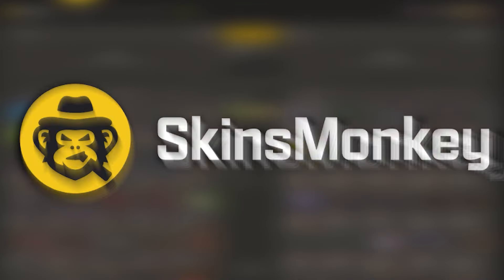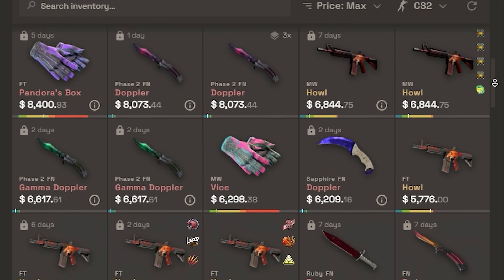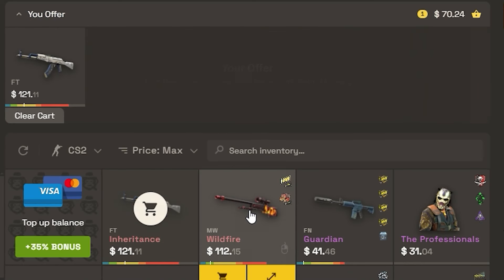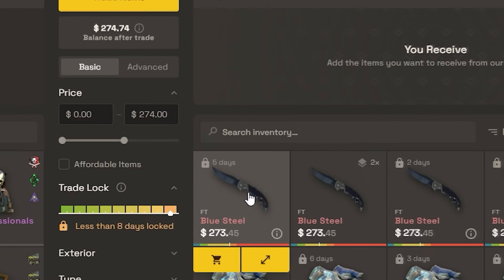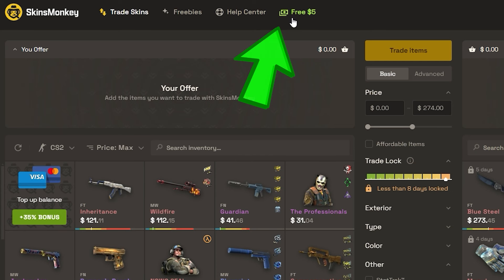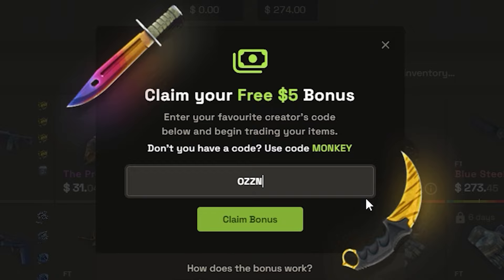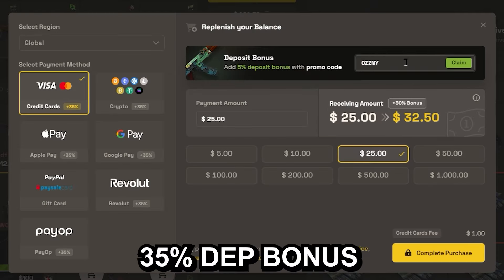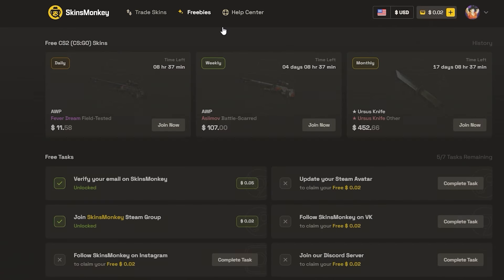This video was sponsored by Skins Monkey, which is a trading platform where you can trade your old skins for new shiny ones in seconds. You just select the skins that you want to trade and the ones that you want to get, click trade, and it's done. If you use my code OZZNY on the website, you get a bonus of up to $5 for free and a 35% bonus when buying balance. They also host giveaways on the freebies page, and the link to Skins Monkey is in the description.